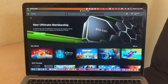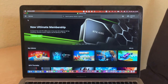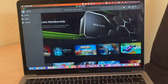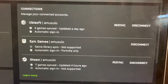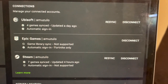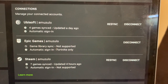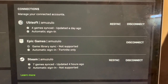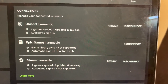GeForce Now is a service that connects with your Steam library, your Epic Games library, your Ubisoft library, and EA Play if you have that. The Ubisoft and Steam libraries automatically sync with GeForce Now, but for Epic Games you have to choose each game you want and add them manually to the library.